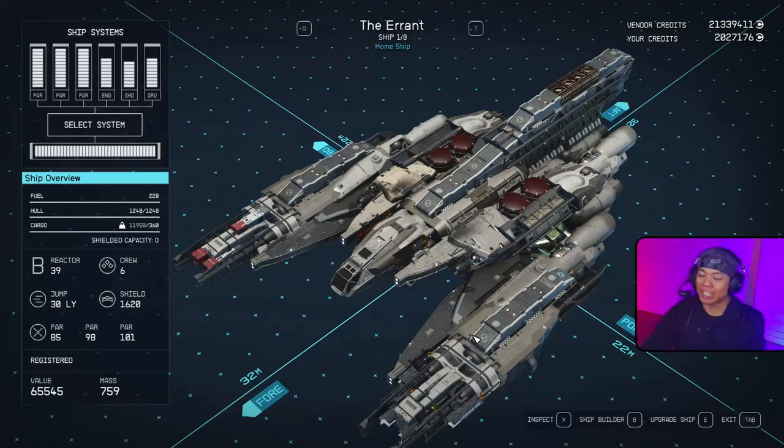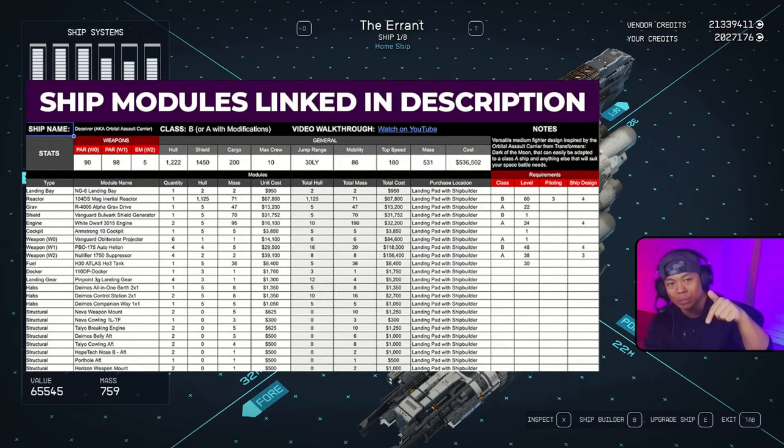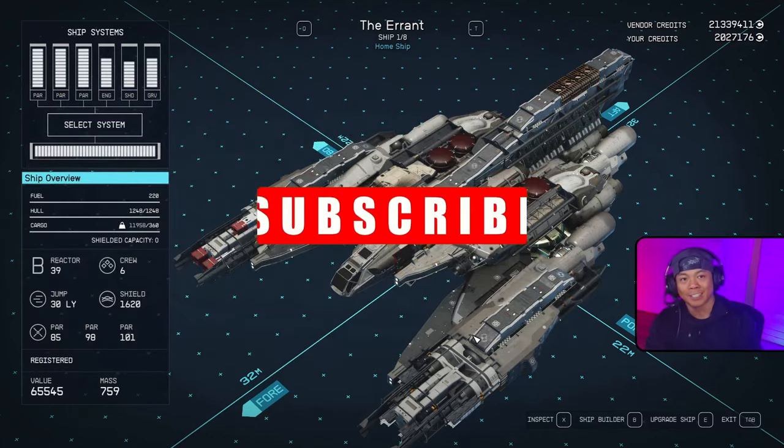What is up everybody, Jeremy here, excited to bring you another star-filled ship building video. Today we have the Errant coming at you. I called it the Errant because I was trying to create a small simple mini ship and I went astray, went the errant path and made this beauty instead. If you like this build, you can find all the parts we used in a Google Sheet linked in the description below. Don't forget to hit the like button and subscribe to our YouTube channel.